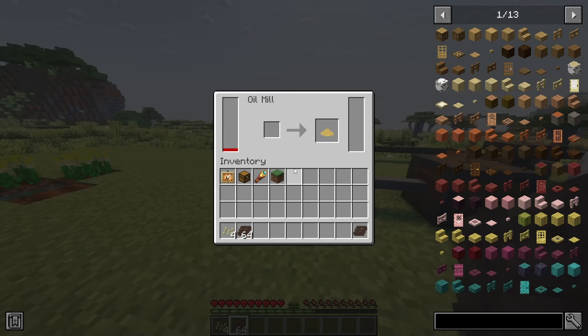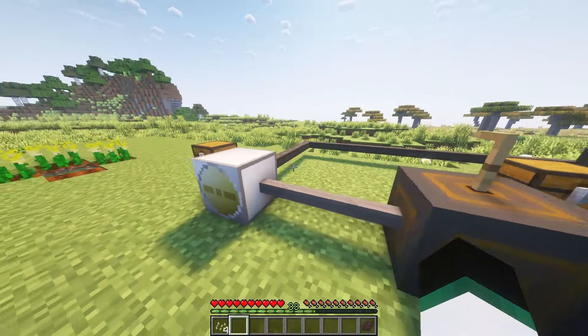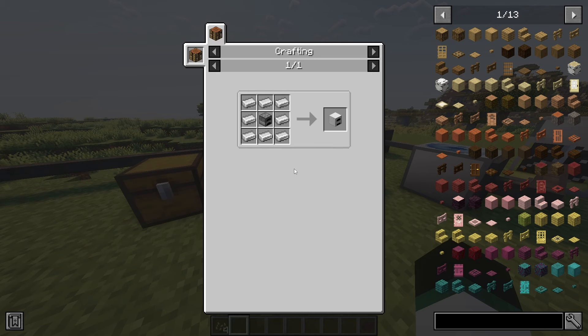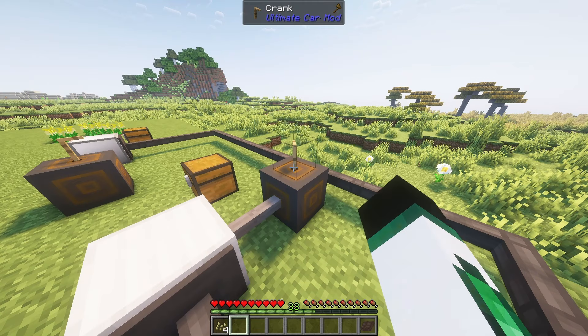Now we can produce canola oil and the mill will collect the oil. You will get canola cake as a byproduct, which can be used to breed all animals that can be bred with wheat. Second, we require methanol. You need to craft a blast furnace and put wood logs into it. The furnace also needs energy.